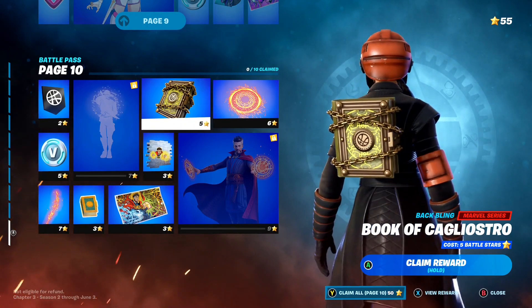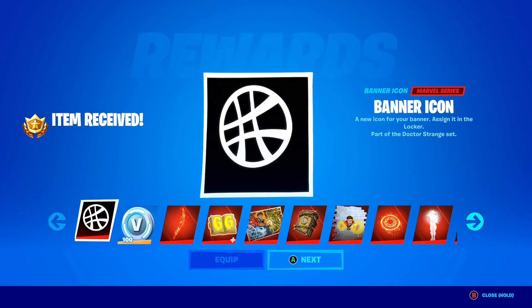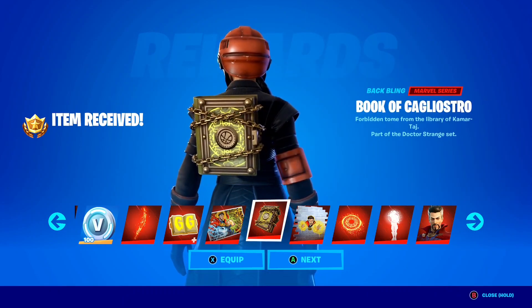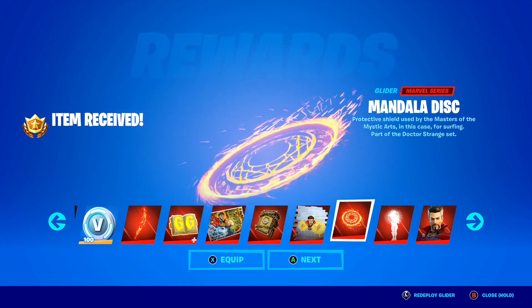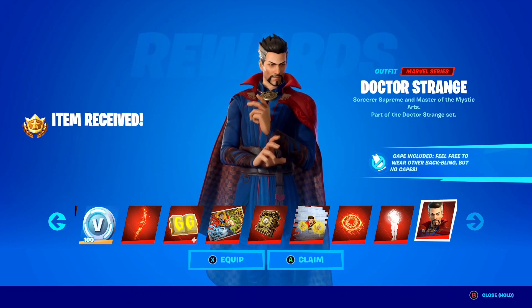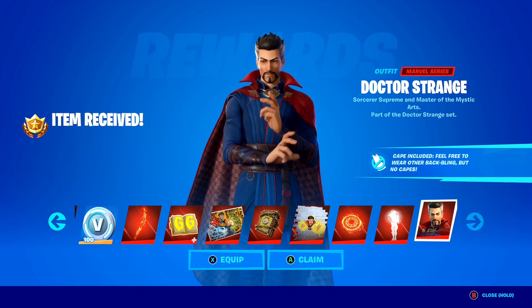The final page of the Chapter 3 Season 2 Battle Pass — before I tell you how to get the whole thing for completely free. We've got a banner icon, V-Bucks, the Spellwork Scimitar Pickaxe, the Book of GG Emoticon, the Sorcerer Supreme Loading Screen, the Book of Kali Yistro Backbling, the Tao Mandalus spray, the Mandalore Disc Glider — an amazing Legendary Marvel Glider — the Conjure Weapon Emote, and the final reward: the awesome Doctor Strange skin here inside of Fortnite. The Max Tears skin. Wow, this Battle Pass is just absolutely insane — the Doctor Strange skin is just so clean.